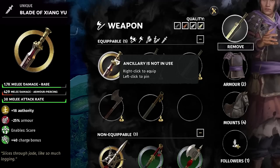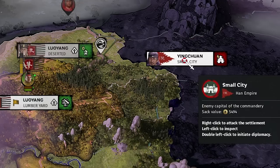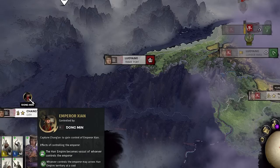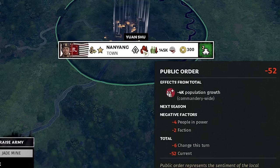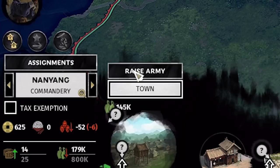Yan Xiao declares war on us — rank 5, strength superior to ours. One thing I forgot: we should give the Blade of Xiang Yu to Yang Hong, who gets Zeal at next level for 40% more melee attack rate. The next play is either going for the city of Ying Chan or Lu Yang's trade port toward Chang'an. If we capture Chang'an, we control Emperor Xian, a unique event where the Han Empire becomes my vassal. We have 2200 this turn and need to build up Nan Yang's economy — public order is terrible, losing 4k population per turn.